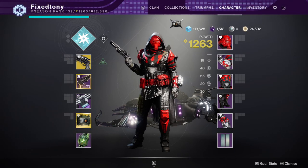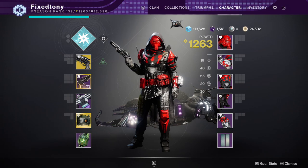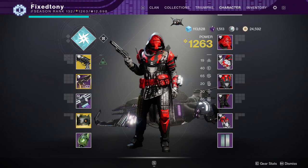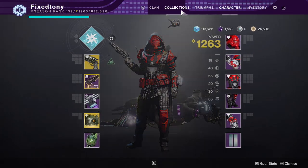What is up guys, today we're going to be talking about Destiny 2 — specifically we're going to be looking at the crucible armor from the core activity armor sets. I'm only going to be looking at the crucible armor sets because I haven't completed the vanguard one yet, I only need one more piece for each class.